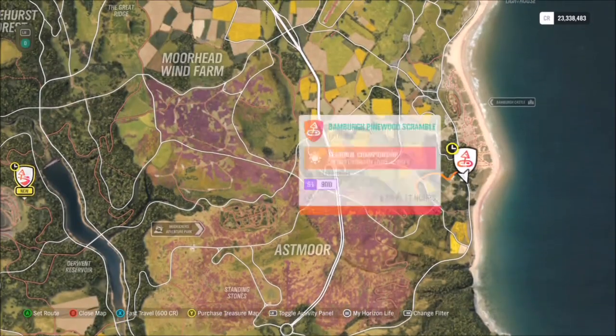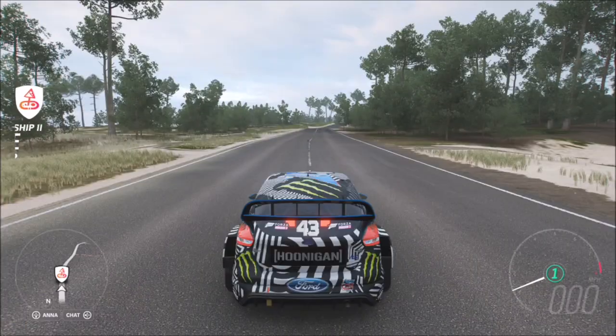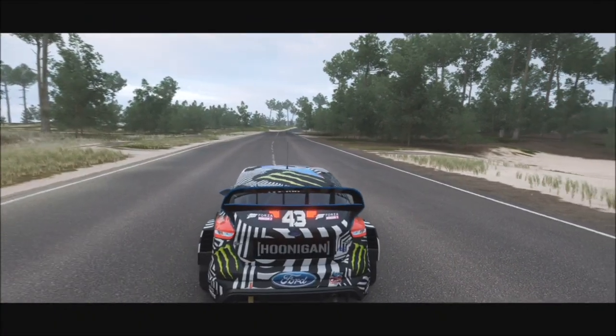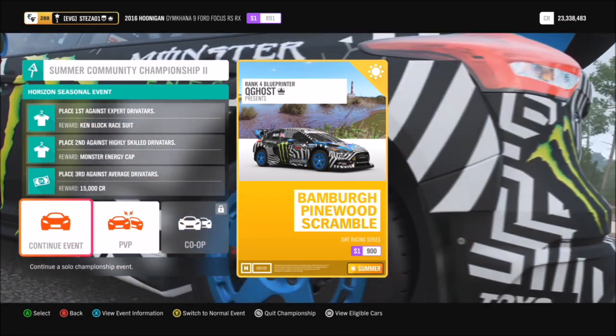Really quickly, all you have to do is go down to Bamber Castle and on the seasonal event you can see the Bamber Pinewood Scramble. It's just a dirt racing series that contains two races,